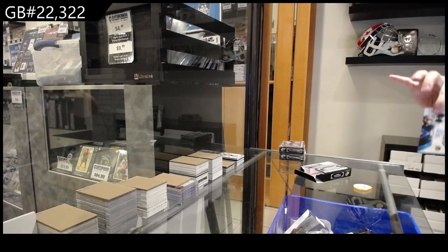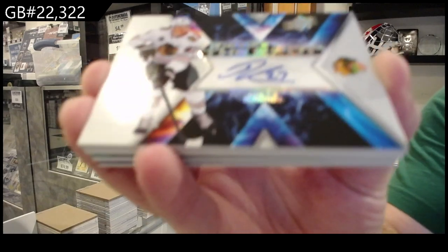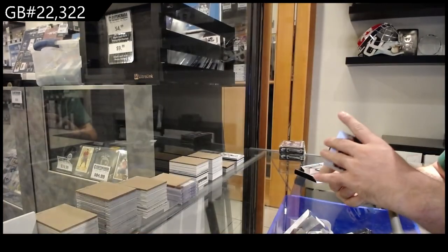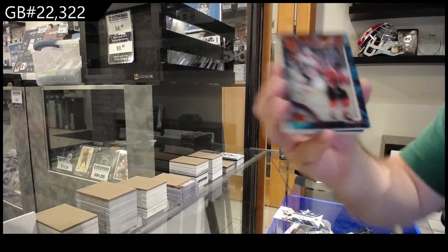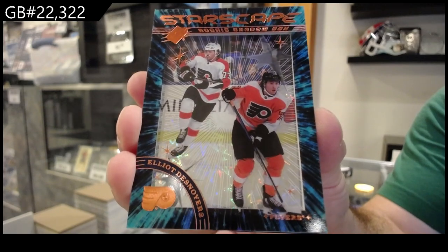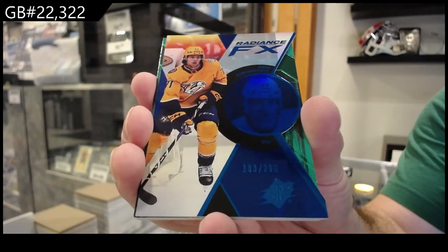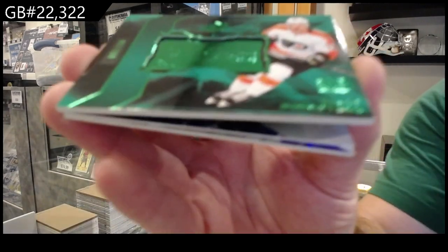We've got an X Marks the Spot of Reichel for the Hawks — that's cool. Starscape Rookie Shadowbox for Philly of Desnoye. We've got a Radiance FX to 299 of Evangelista for the Preds. We've got a Finite number to 199 of Desnoye for Philly.